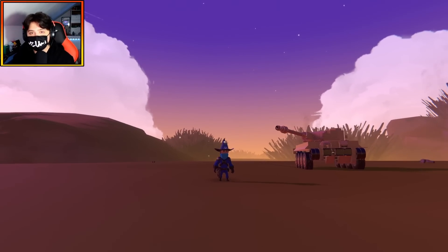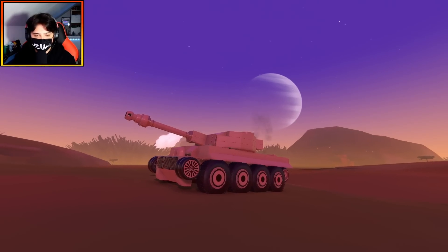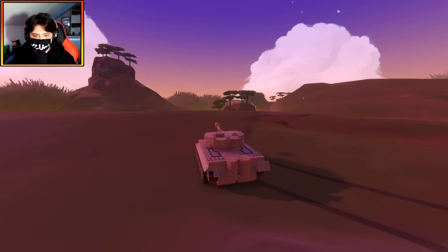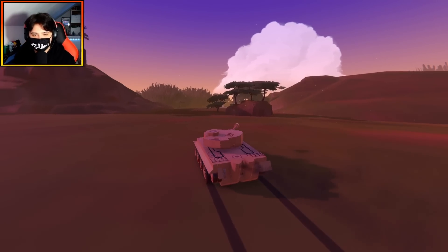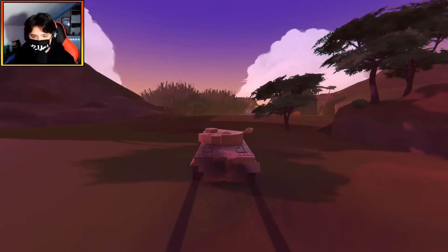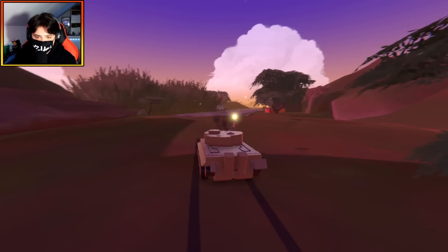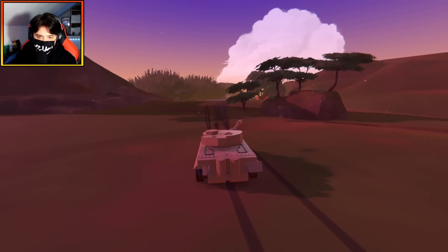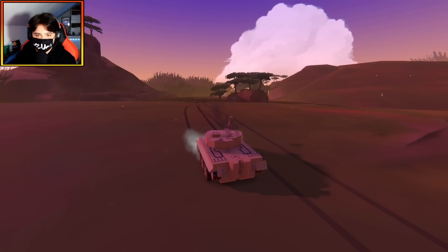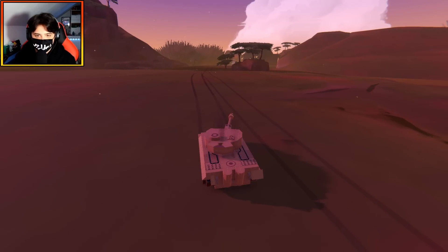Alright, going for round two — roles are reversed. This time I'm in the Tiger and Dan is in the Sherman. Dan says he's ready, so we're off. I'm a little scared but already feel more powerful in this tank. The Tiger has a bigger cannon — some serious firepower. Almost immediately Dan spots me and fires. He already got close and outranged me pretty hard.